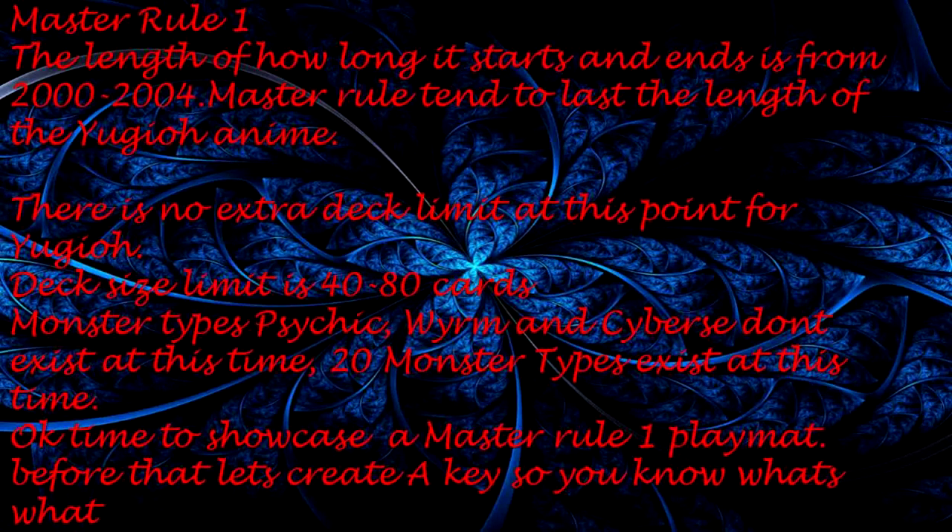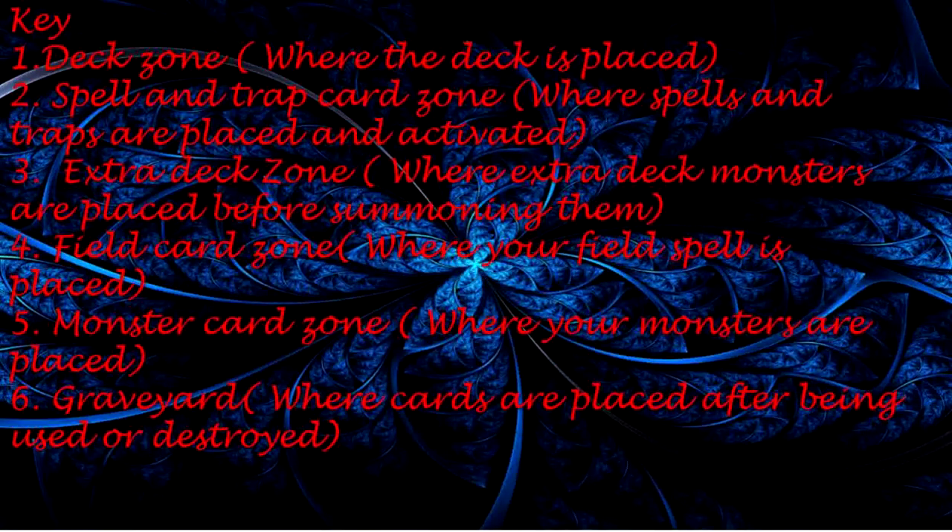Here is the Master Rule 1 playmat, along with a key. Key: 1. Deck Zone — where the deck is placed. 2. Spell and Trap Card Zone — where spells and traps are placed and activated. 3. Extra Deck Zone — where extra deck monsters are placed before summoning them. 4. Field Card Zone — where your field spell is placed. 5. Monster Card Zone — where your monsters are placed. 6. Graveyard — where cards are placed after being used or destroyed.